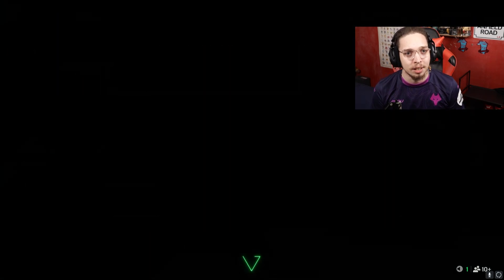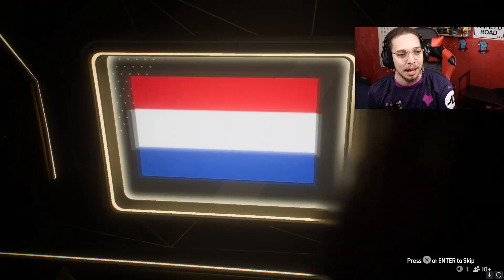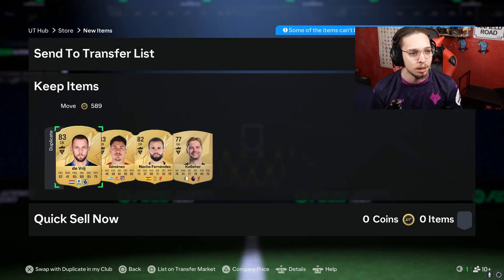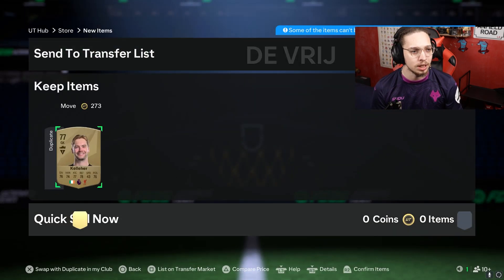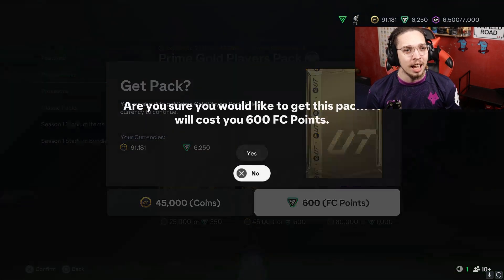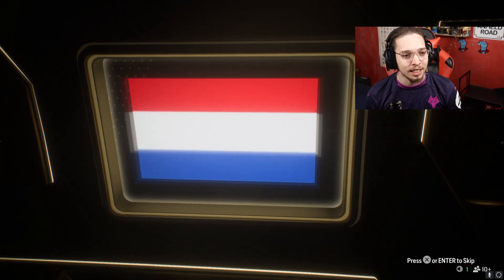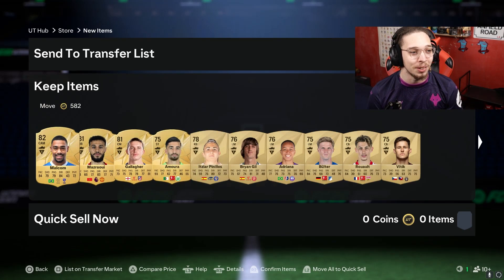We have two more of these and then a 1,000-point pack. No walkout this time — a center back from the Netherlands in Serie A: Stefan de Vrij. I don't have to watch that to know who it is. These are tradable so we'll put the 83s up. Caoimhín Kelleher — my Irish goat, sorry to any Irish people I've offended! The final 45k pack — center back, Dutch: Stefan de Vrij in back-to-back packs. He goes on the transfer list.